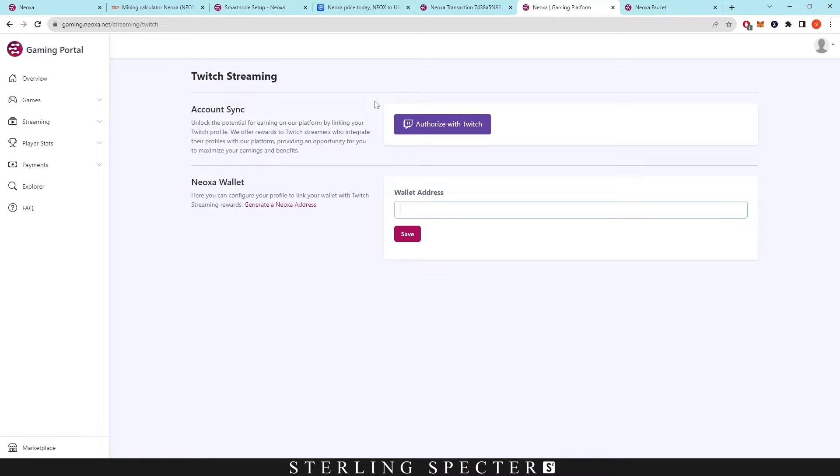The rewards for stream-to-earn also differ based on how many people are live at the same time. The key opportunity here is that if you have a growing following on Twitch, you can play one of the supported games — Rust, GTA RP, Dota 2, or Fortnite — and link that to your Twitch account, earning play-to-earn and stream-to-earn rewards simultaneously. So even without mining hardware or nodes, you can still earn Neoxa just by playing and streaming.